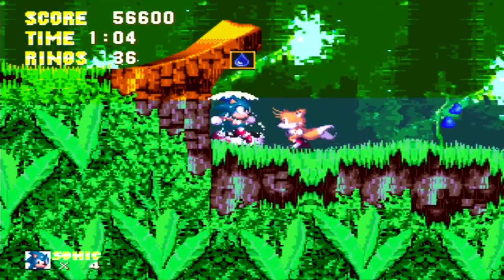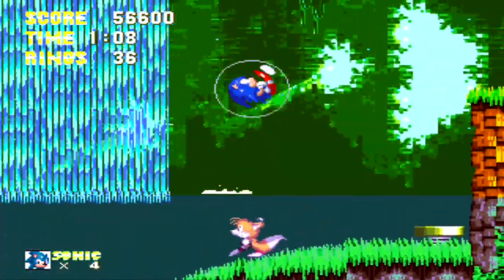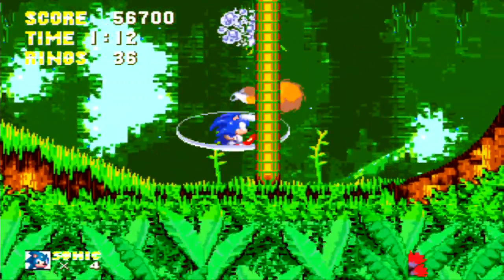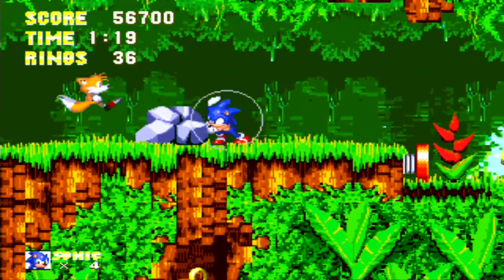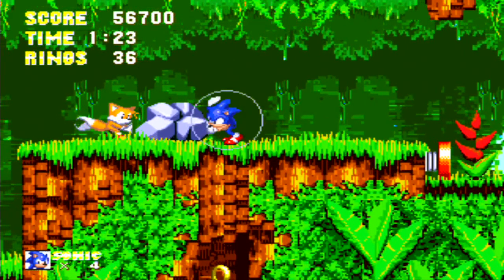We don't have to get this but I just want to show it off. This is a bubble shield and what it allows you to do is it allows you to jump and get a little bit higher jump. It protects you from small projectiles, and you can also breathe underwater while using it. You can also break this ground here.